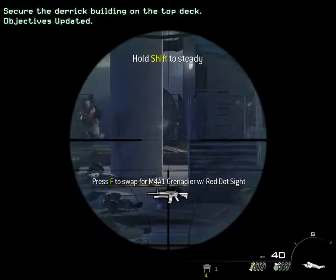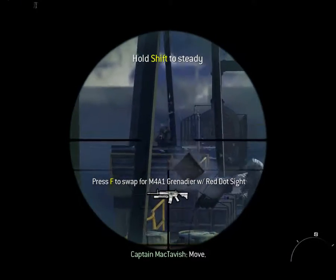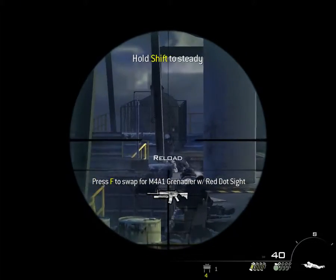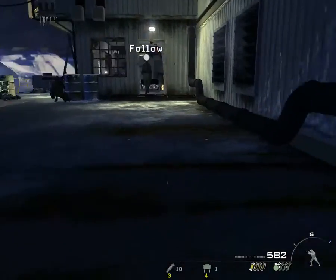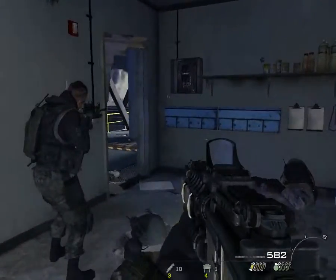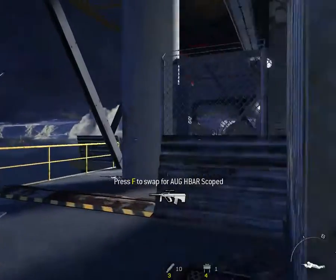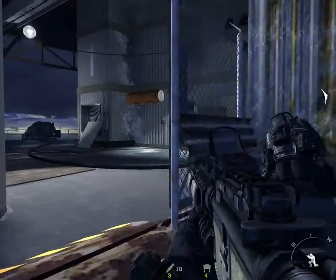Send commandos to take the top deck ASAP so they can send in the Marines. Move. McTavish, targeted by those barrels. Cover me. Nest, angle breaking from cover. I can't get a shot. Ghost, cover me. Copy that, I'm on it.